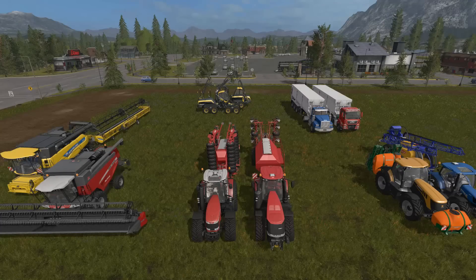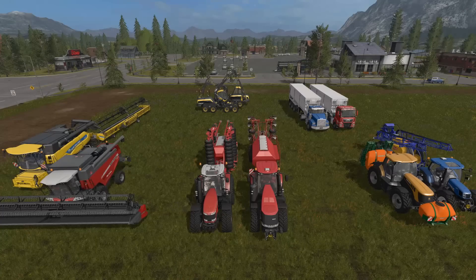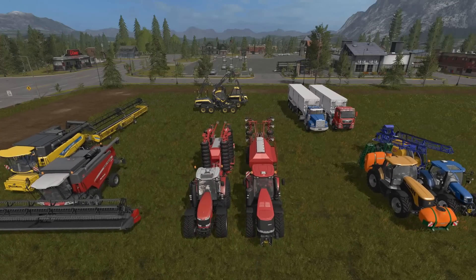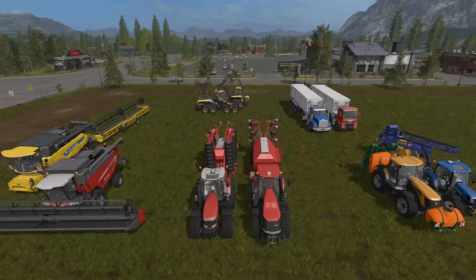Down in front of me here I have a bunch of groups of vehicles. I'm going to put these in some kind of order because this is pretty much how I would set it up. I would have my combines in one category, my runners which are the semis in another, my forestry equipment in another, my cedars, and my fertilizers on the right.